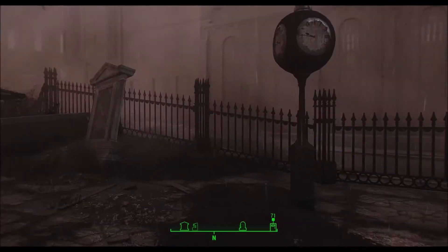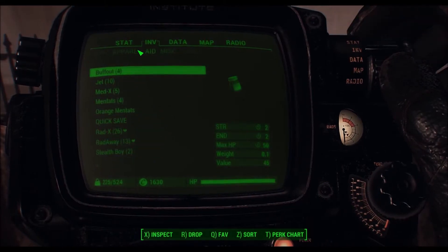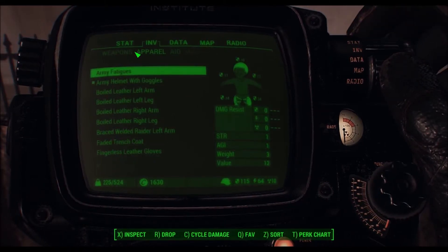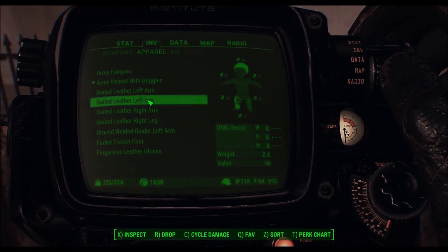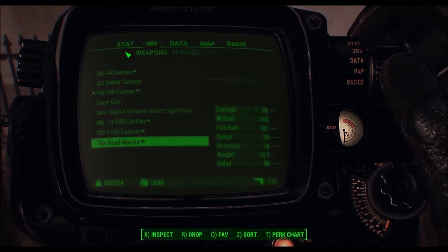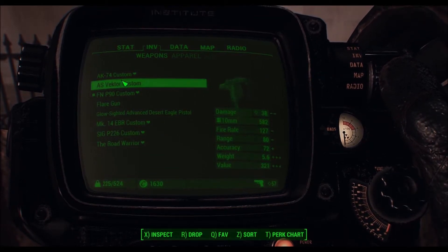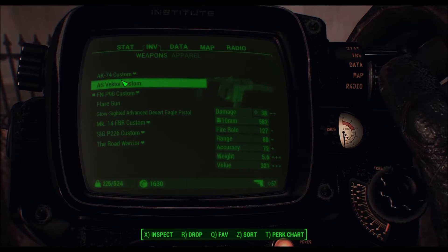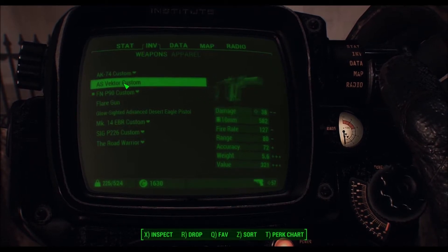We gotta go meet Dr. Amari and all that. I did a few things since the last time - went around and sold some stuff and bought some stuff also. I forgot to drop this stuff, but I bought this gun - it was actually only like 300 caps. I noticed it takes 10 mil ammo by default, so I went and upgraded it. It's a pretty cool gun.